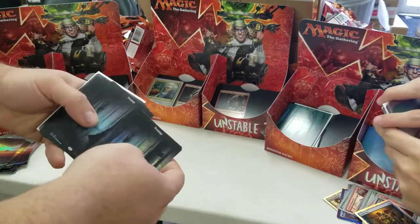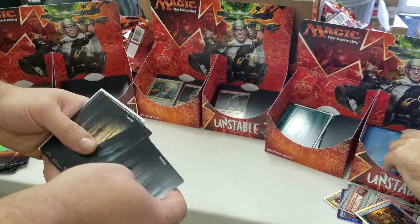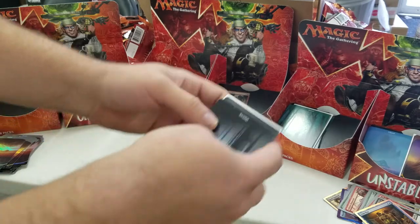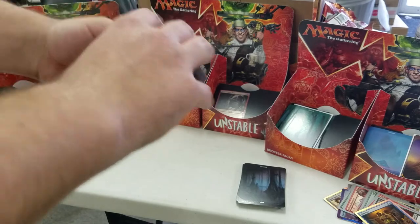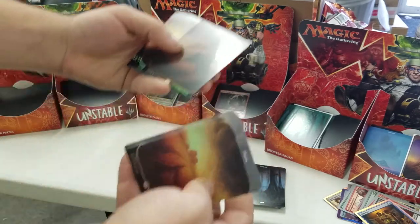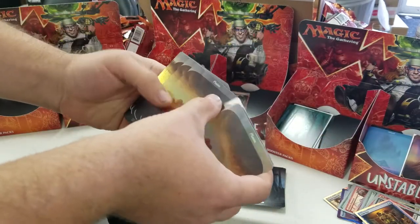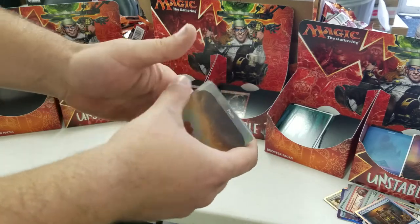This is the equivalent of getting an invocation in every pack times six boxes. How absolutely insane is that? Not just any invocation — not like a $20 invocation. You got the high-end invocation in every single pack. Plains: 1, 2, 3, 4, 5, 6, 7, 8, 9 — a mountain slipped in with the plains. That's 22 mountains. 11, 12, 13, 14, 15, 16, 17, 18, 19, 20, 21 plains. Swamps: 1, 2, 3, 4, 5, 6, 7, 8, 9, 10, 11, 12, 13, 14, 15, 16, 17, 18, 19, 20, 21 swamps. They're all very even.